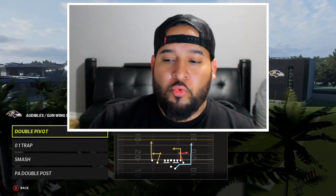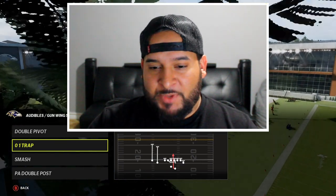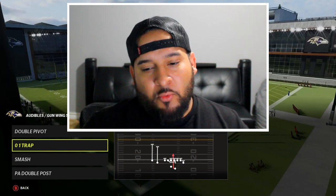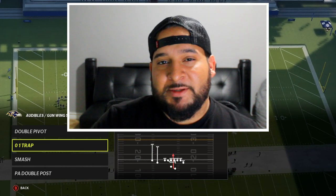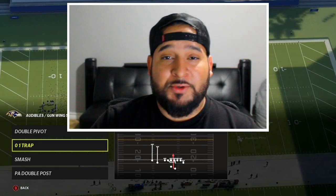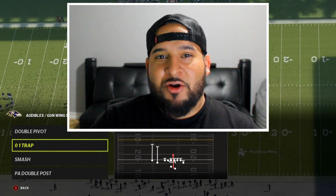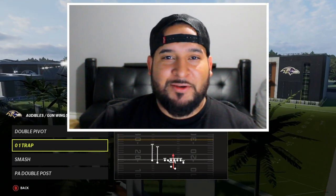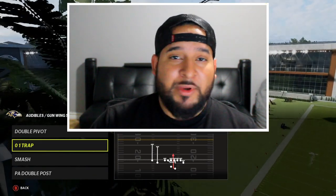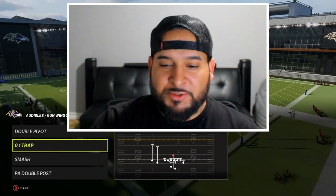Highly, highly recommended: the O1 trap. Reasons I always recommend a run play — when you hit people with money plays here and there and they notice you have to get outside the pocket sometimes, what they're gonna do is spread their D-line out. Once they do that, audible down to that O1 trap. More than likely they're gonna guess pass, you're gonna get pancakes, and you're gonna turn it into a 20-yard run. It's happened to me so many times.